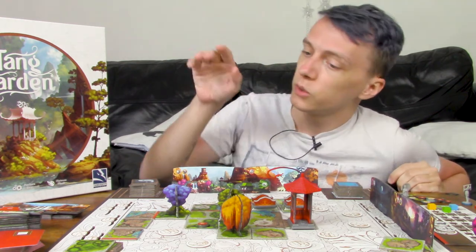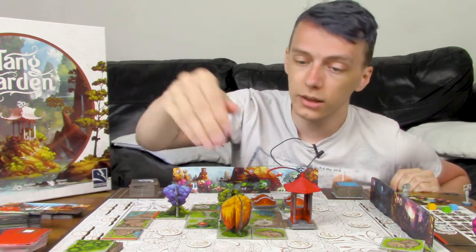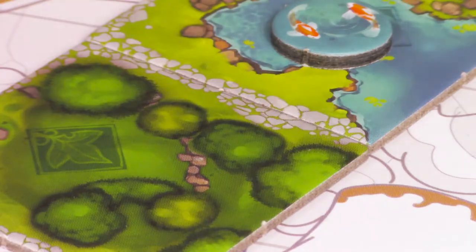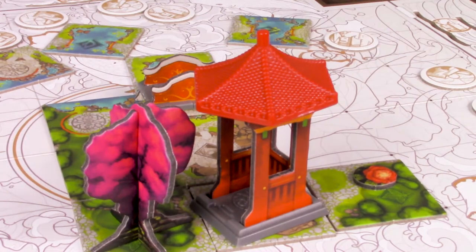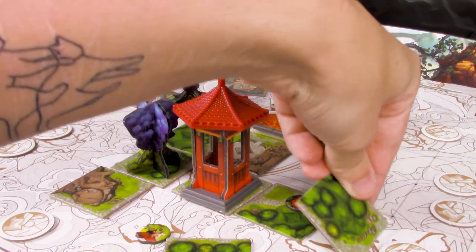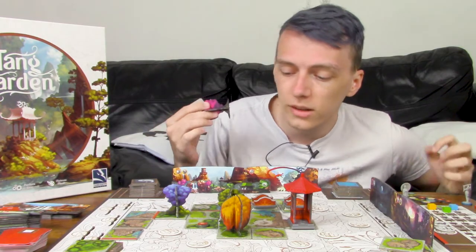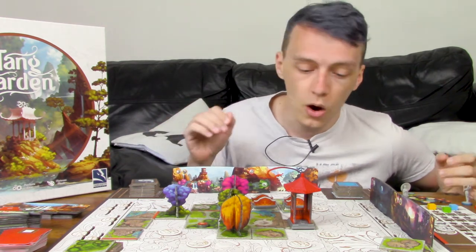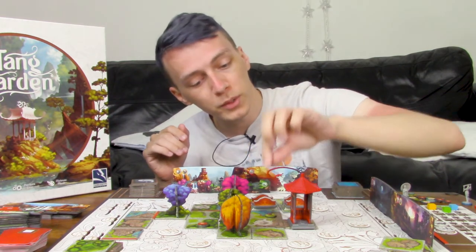Also on your turn, you can draw decorations from the decoration deck, and these allow you to put down things like trees, or pavilions and bridges, or flowers, and fish, and animals, and birds, and it all just builds up to be so deliciously gorgeous. The board begins to just explode with colour, and it oozes in style as you place down yet another brightly coloured tree, or put down just a tiny little bird token.